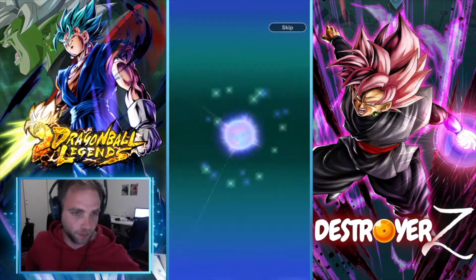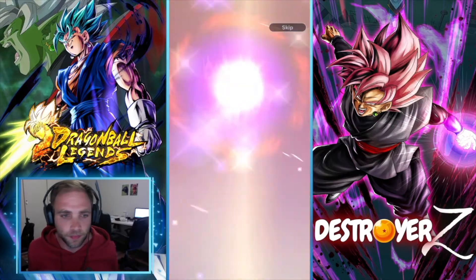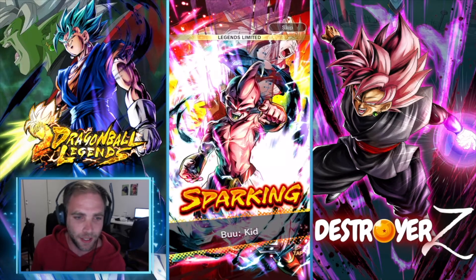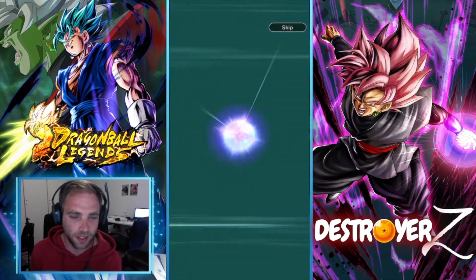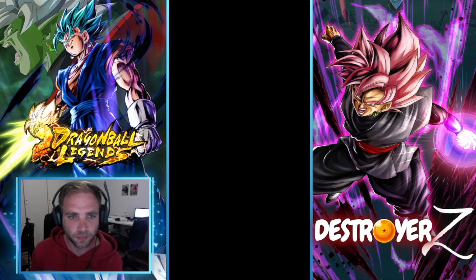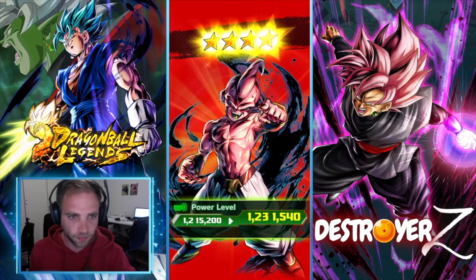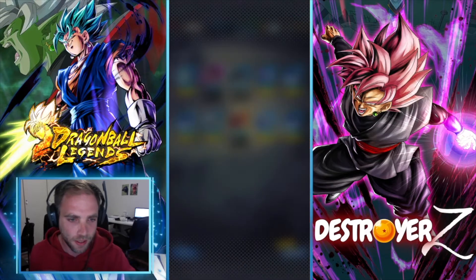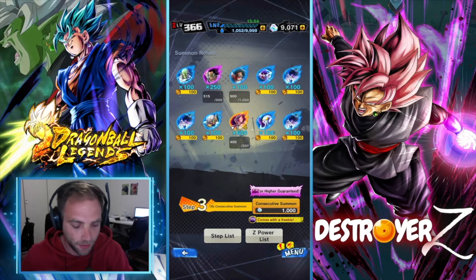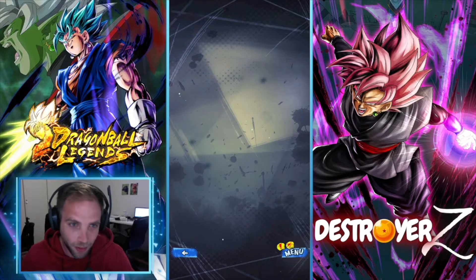The real match starts now! All right, so here's our sparking and it's a Legends Limited — we get Kid Boo! All right, I think that puts him up to four stars now. Yeah, four stars. I really want to start using him on my regen team.